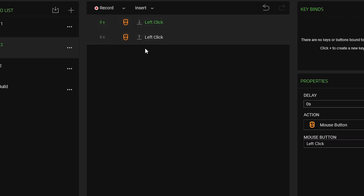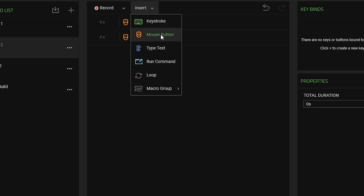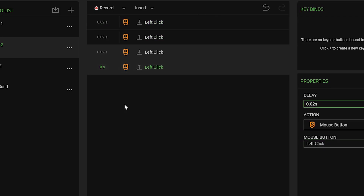Once we've done this we can see we've got two entries here. This part is mostly trial and error so I'd recommend having about three or four of these. I'm going to add one more left click entry. As you guys can see here we have the times - all we're going to do now is change the timing to a delay of 0.02 seconds. That works best for me so it might not work best for you, but you need to experiment. What we're trying to do is make it so instead of having to spam click, it spams click for us.